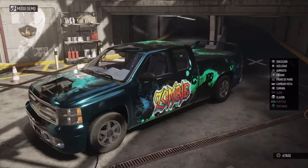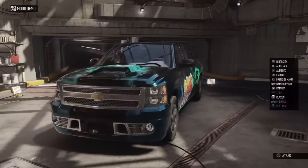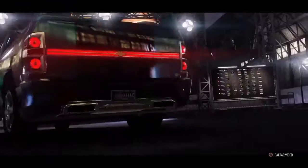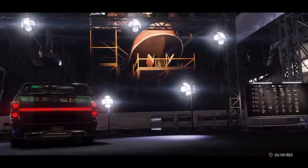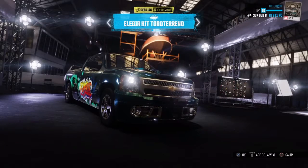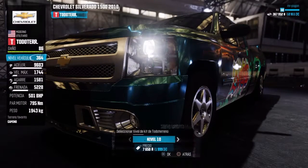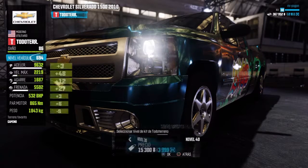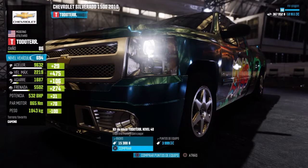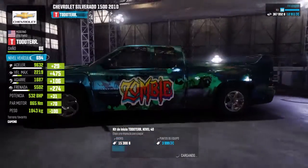Sin más, voy a hacer un pequeño corte y vamos a aparecer con el mecánico para modificar esa camioneta. Estamos aquí en Nueva York para poder tunerla en todoterreno. Vamos a elegir el kit — voy a comprar nivel 40 para que tenga lo mejor en equipo. A ver qué tal corre así. Lo compramos y lo pagamos.